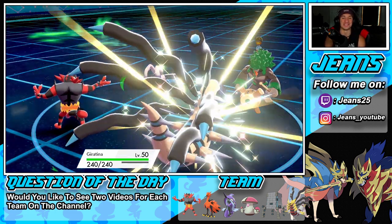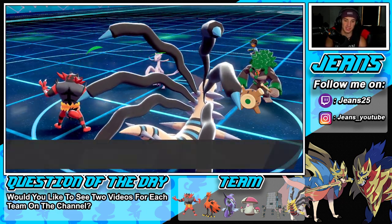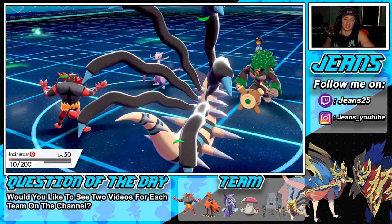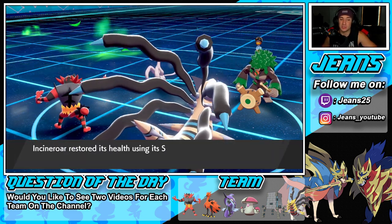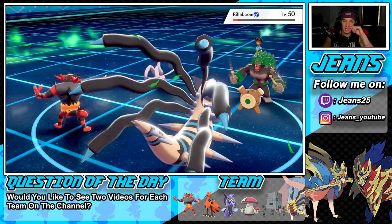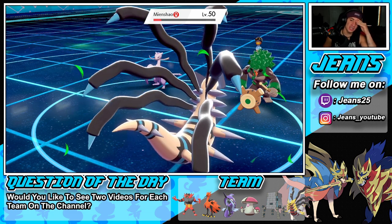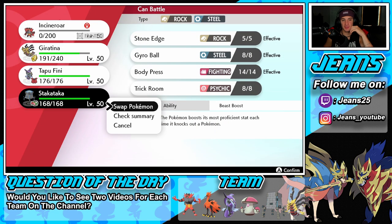Thinking about Shadow Sneak into Rillaboom and Body Press on the other side. Shadow sneak should take out Rillaboom — he poses a bigger threat with Grassy Glide powered by Grassy Terrain. We should get first shot here since Shadow Sneak is priority. Taunt comes in — thank god we didn't go for Trick Room. Body Press flying through, and he did have Taunt — pretty cool. Getting a Defense boost from Body Press is great — thinking about swapping in Tapu Fini next turn.